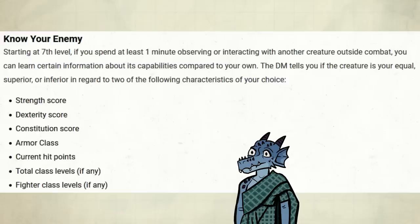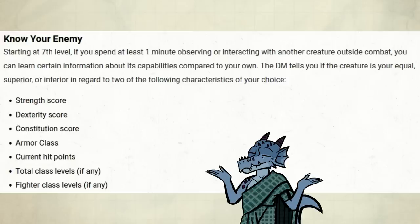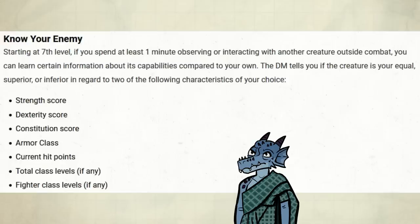The remaining feature that doesn't have to do with maneuvers is Know Your Enemy. Starting at 7th level, if you spend at least one minute observing or interacting with another creature outside combat, you can learn certain information about its capabilities compared to your own. The DM tells you if the creature is your equal, superior, or inferior in regards to two characteristics of your choice. Personally, I don't think this is enough information — it takes a minute and you can only use it outside of combat. If I was your DM, I would just let you use this in combat: it would take 6 seconds and be a bonus action.